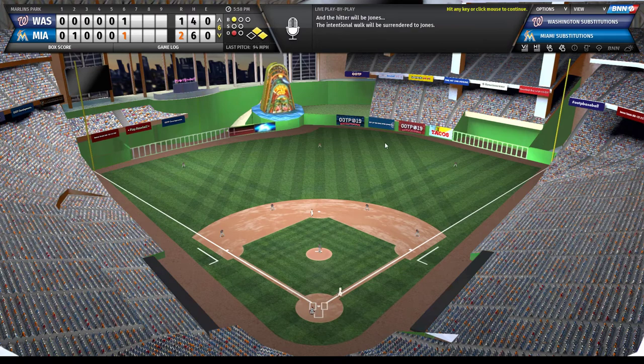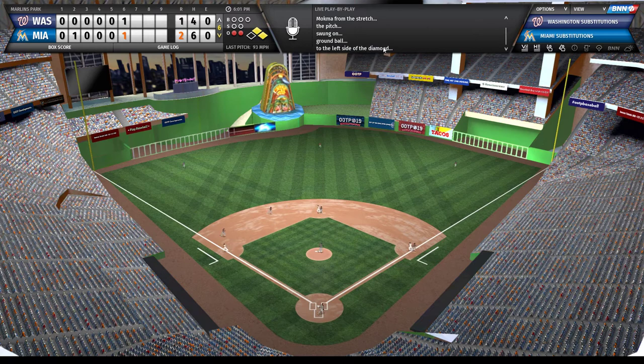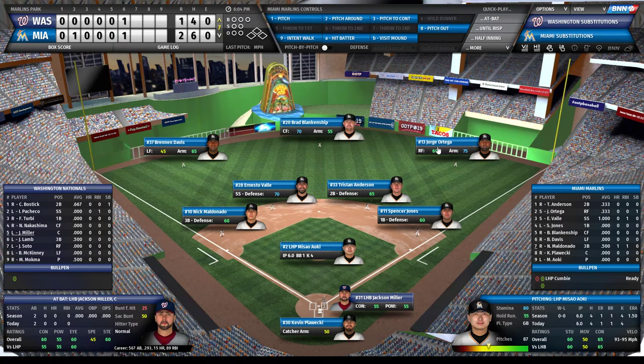With a runner on second and one out we hope to add to the lead, but they intentionally walk Jones to get to Brad Blankenship, my center fielder. Blankenship flies out. Then my left fielder - not my normal starting left fielder; I have a prospect in Triple-A right now and I'm giving him a couple weeks before I bring him up to the majors just for that extra year of team control, which I'll talk about in a later video. We get the force out at second - still 2-1.